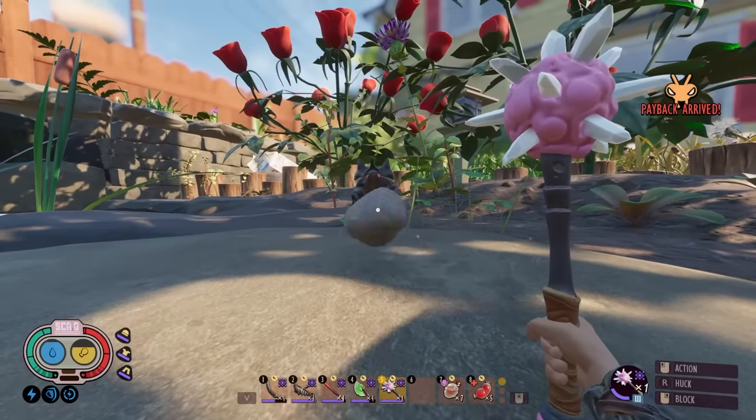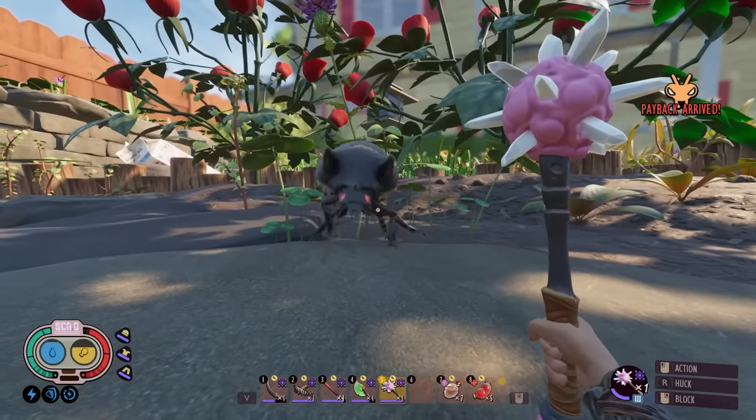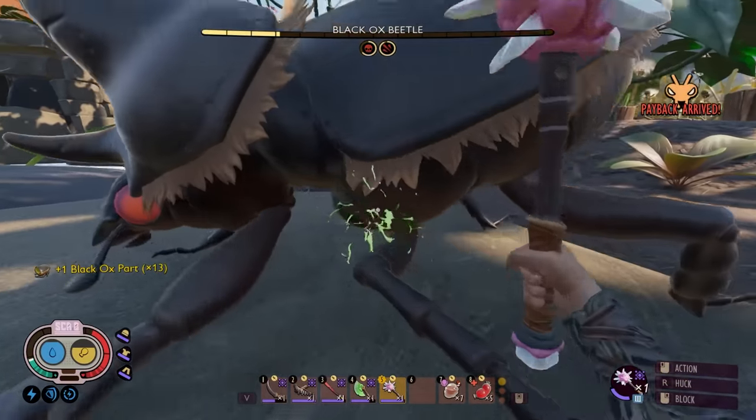Everyone else came and went. Parried. That hurt. Chill on the rock spam, first off. Second off, charge. Come to me, idiot. It's not often I fight in first person, buddy, but for you I'll make the exception — only because you look stupid and I know I'm about to kick your teeth in.